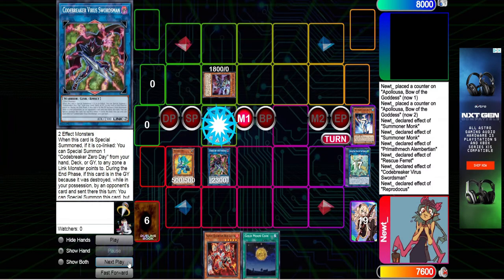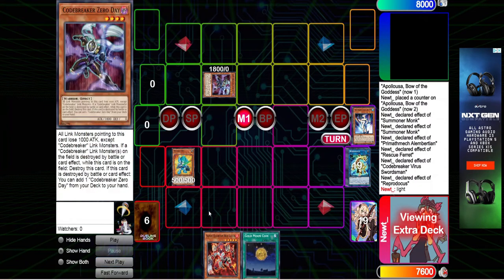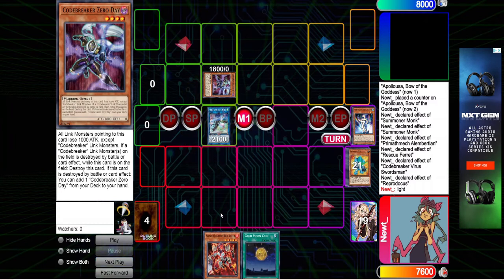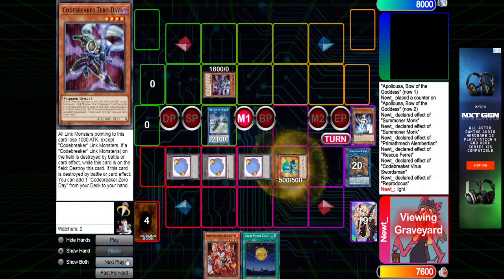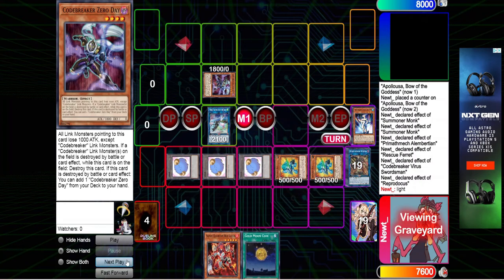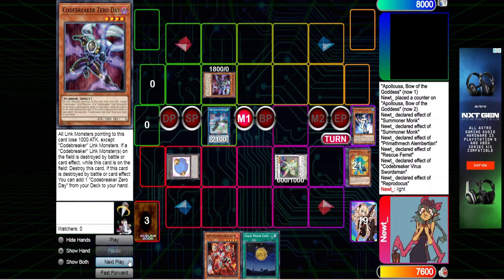We're going to go ahead and link these two bad boys off to Reaper Dokus. Reaper Dokus will make the monsters at Plants 2 Light. So now they control a face-up Light monster. You may know where this is going if you have no life. We're going to go ahead and link into the Auroradon, pass out tokens. We're going to summon back our O01. And then we're going to go ahead and make two Heralds with this.